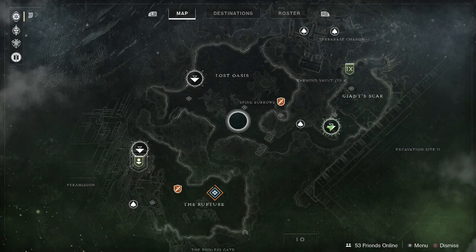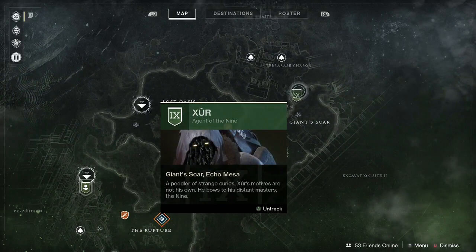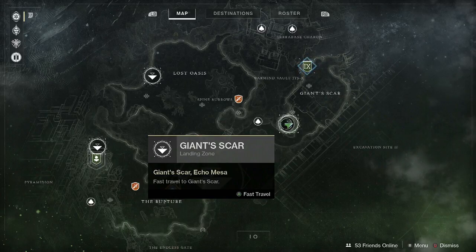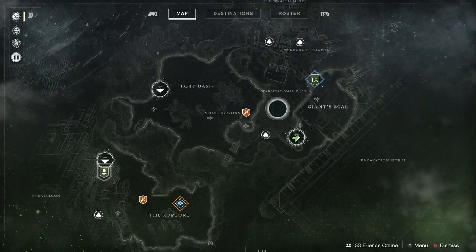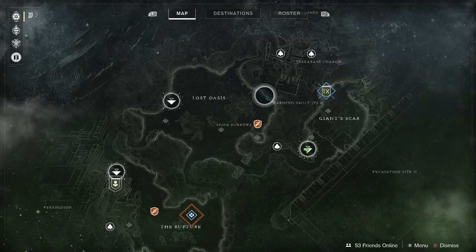G'day guardians, it is Xur time in Destiny 2. I'm on IO and Xur is as well. Spawn into Giant Scar — you can see my little marker there. If you haven't figured it out yet, Xur is always going to appear on the same planet that we have the flashpoint.